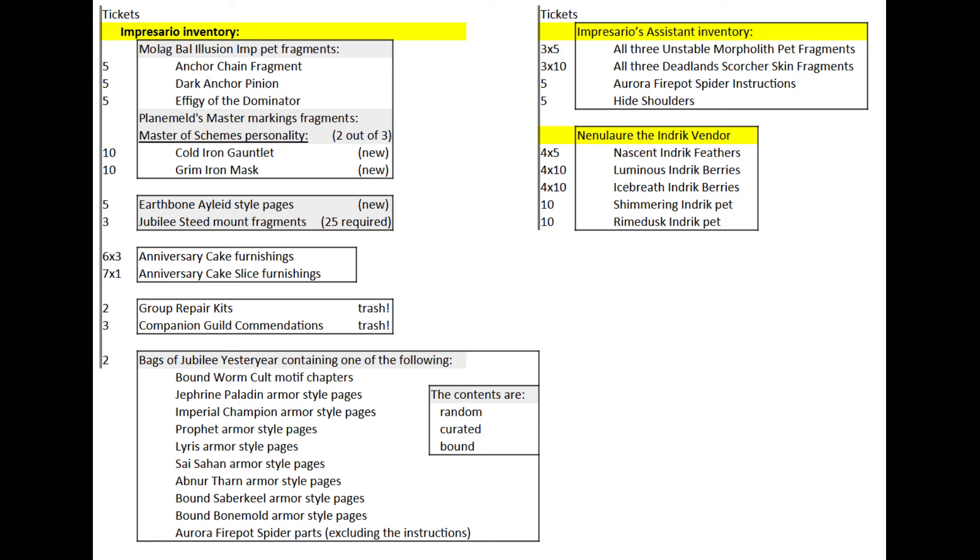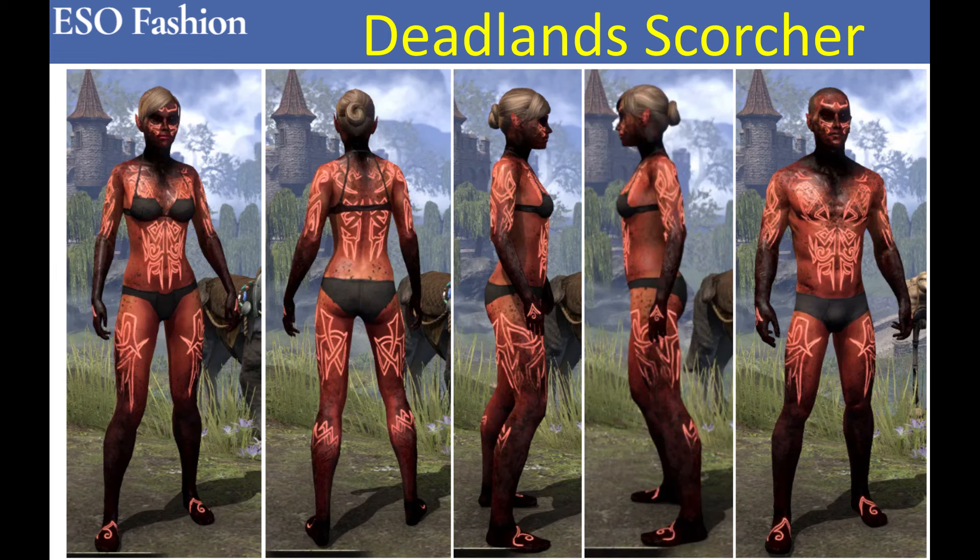If you haven't participated in past events, you may want to check the Bag of Jubilee Yesteryear, which contains one random but curated style page from those events. I will make another video about this, but right now I'll advise you to buy all cheap styles from guild traders first to shrink the list of missing contents from the bag, and only then use tickets to buy them from the Impresario.